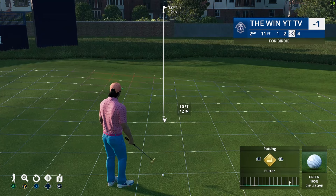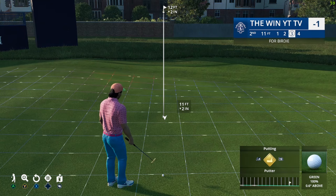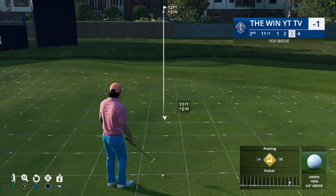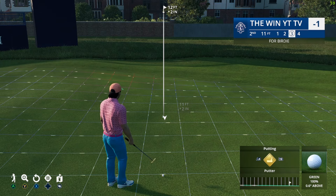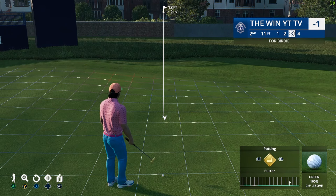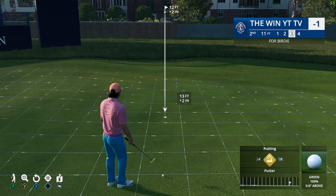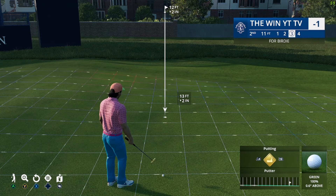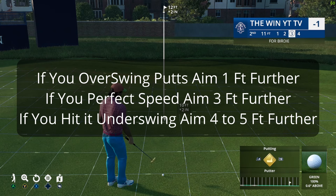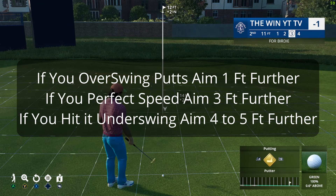I personally aim 11 and overswing — that's how I get the extra two feet, from my overswing. Now if you putt perfect-perfect, you should be aiming at 13 feet. It says 10, add 3, that's 13. If you're going overswing-overswing like me it's 11 feet. If you underswing you should be aiming at 14.